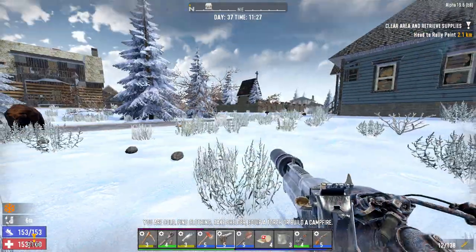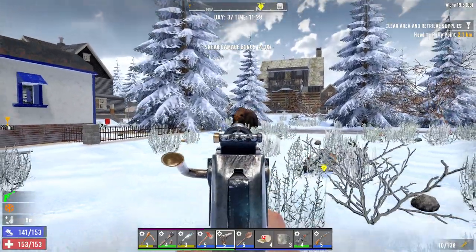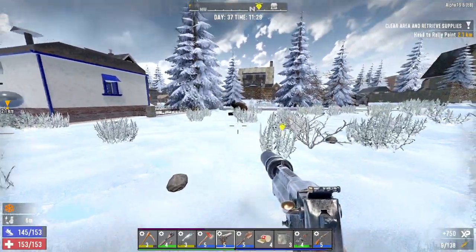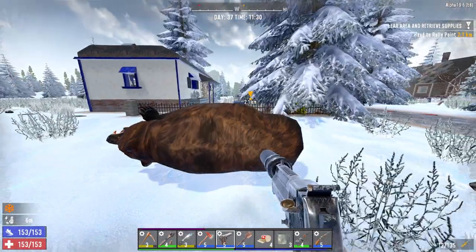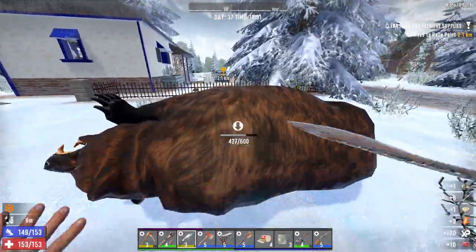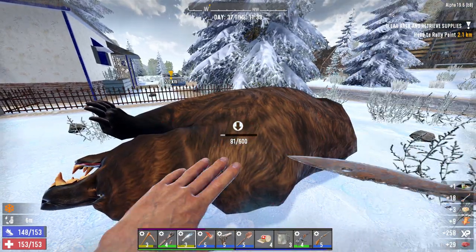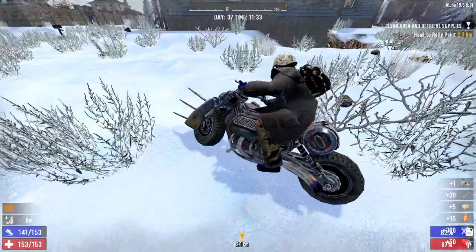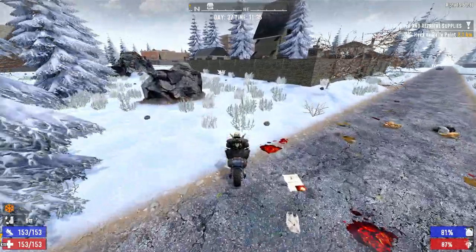There's a bear over there - let's give this a test. 3 shots to kill a bear. Holy moly. That was nice. I installed the same mods that I had on the pistol - the silencer, the extender, and the red dot. It seems to be working very well. It's a little bit slower to shoot, but it does more damage and it has more range.